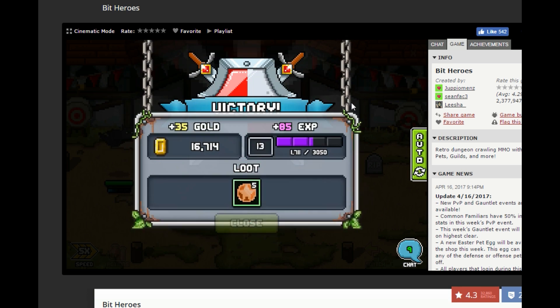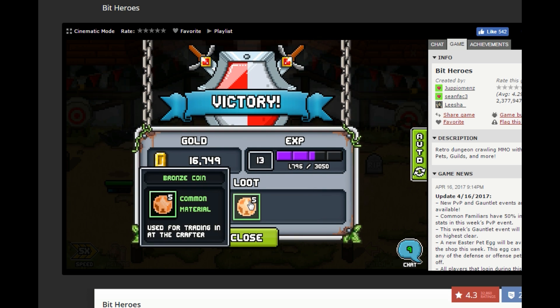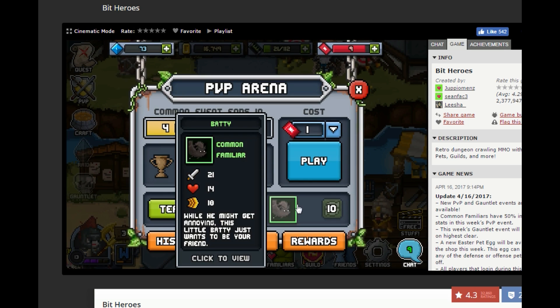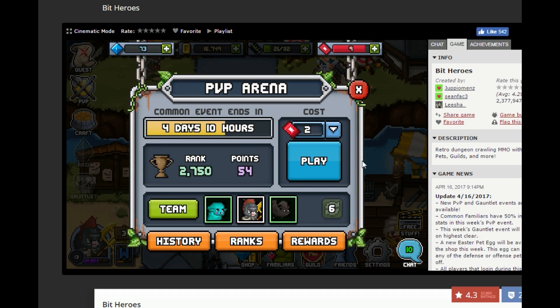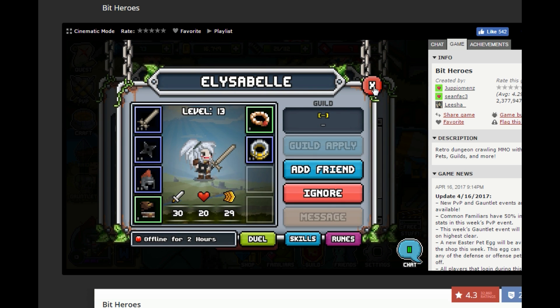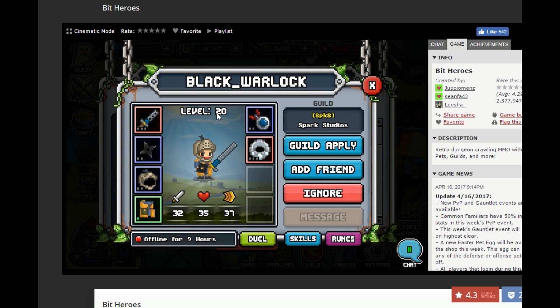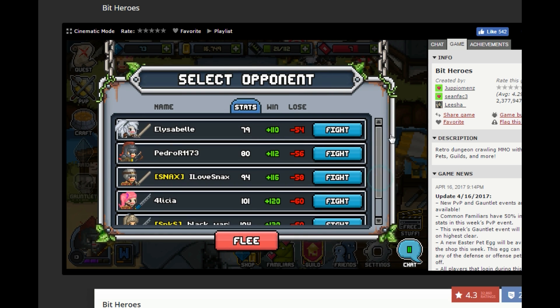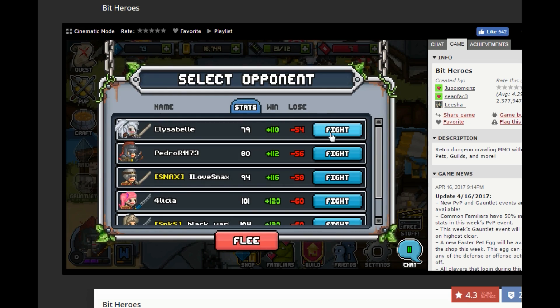PvP is basically another way to gain some experience. You start gaining bronze coins, which you can later trade in for various items. My recommendation is, once you understand PvP, you can wager two tickets at a time. Click play, find someone that looks like they have reasonable gear. You'll notice some of them may have pets already. For example, this guy's level 20 and has far more stats than us at level 13, so we don't want to battle him. This person's about our same level, so we'll click fight.